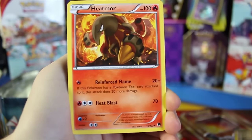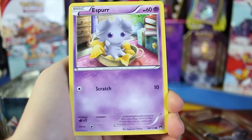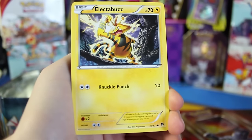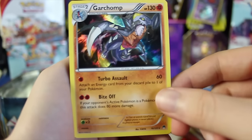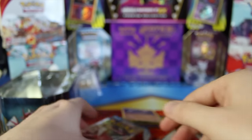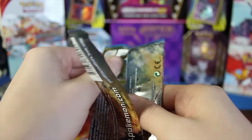Let me turn the lights down a little bit — that's better. So we've got a Sudowoodo, a Heatmor, a Blitzle, a Staryuu, an Espurr, a Ferroseed, and an Electabuzz, as well as a Mawile reverse holo, and we've got a Garchomp holographic. Very cool! I think I already had that holographic and that reverse holo as well.